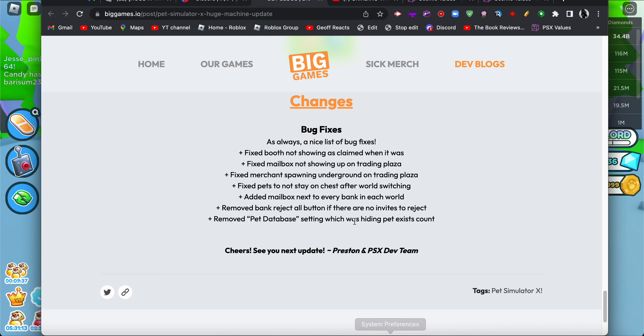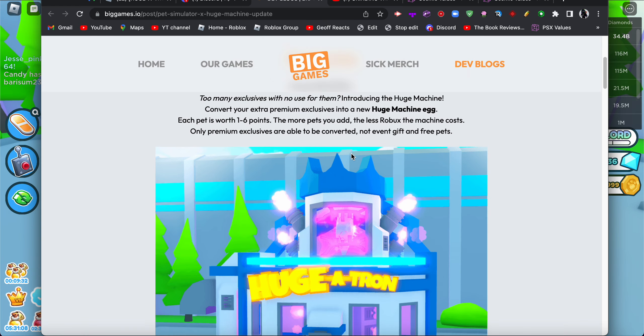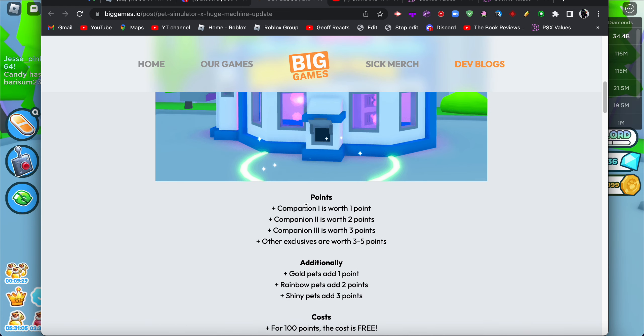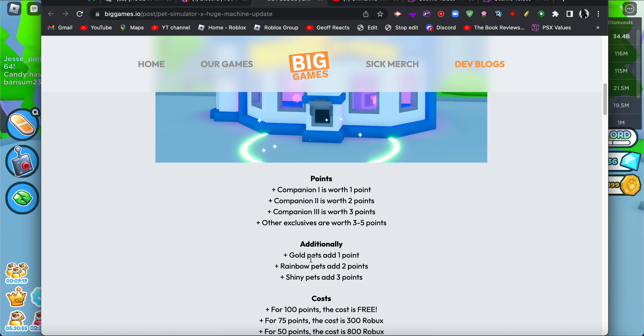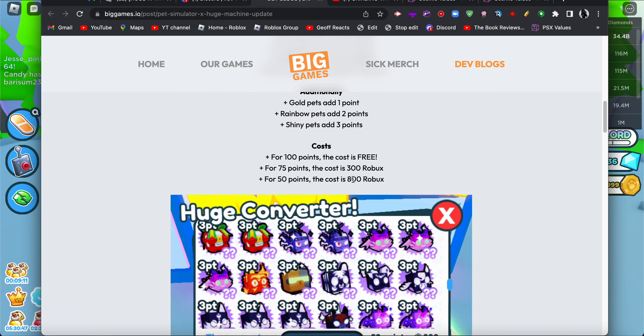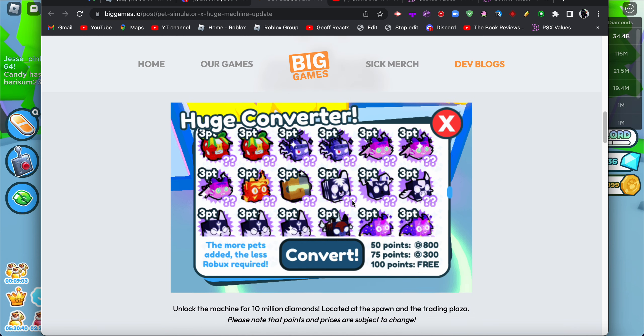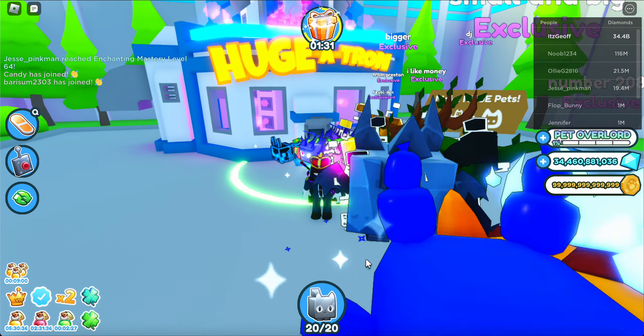So scrolling back up: Companion One is worth one point, Companion Two is worth two points, Companion Three is worth three points, and other exclusives are worth one to five points. Gold pets add one point, rainbow pets add two points, shiny adds three points. The cost for 100 points is free, for 75 points it's 300 Robux, and for 50 points it's 800 Robux.